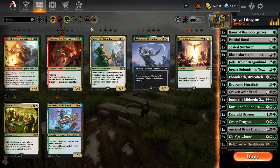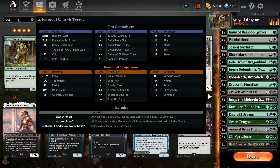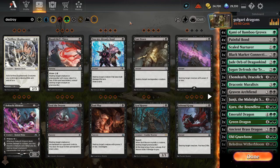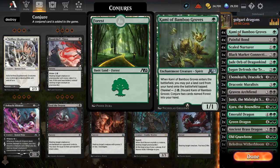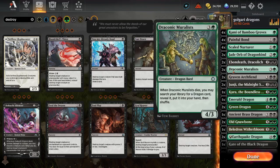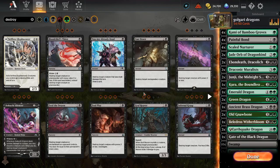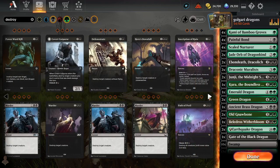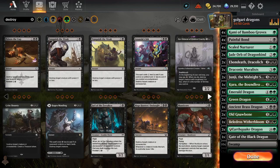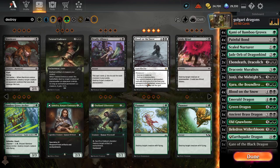We have got to play removal, otherwise we will be super dead. We need some kind of board wipe otherwise we're going to die pretty quickly to small creature decks. Blood on the Snow is good actually — why don't we just play Blood on the Snow?